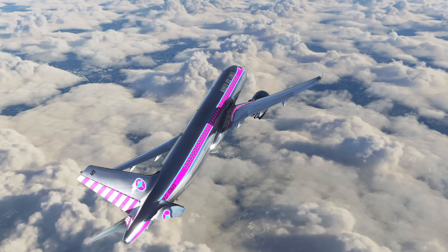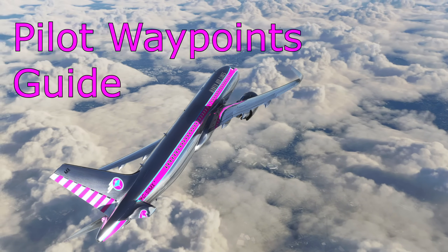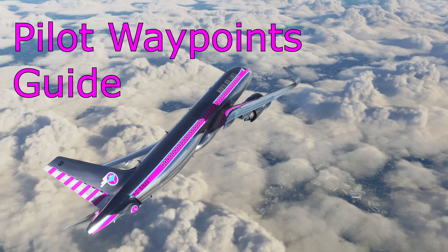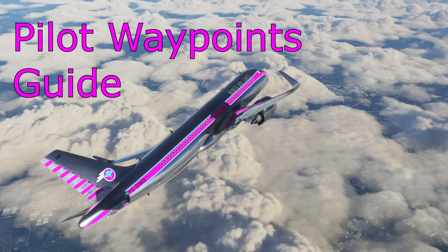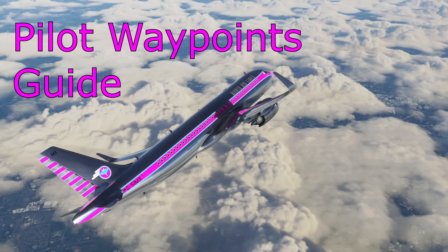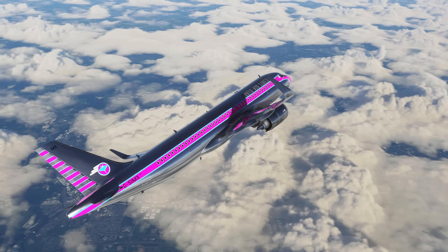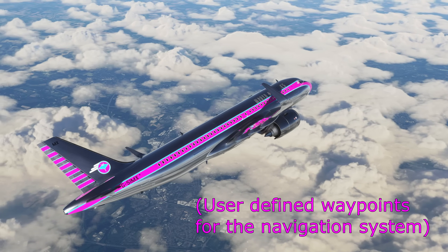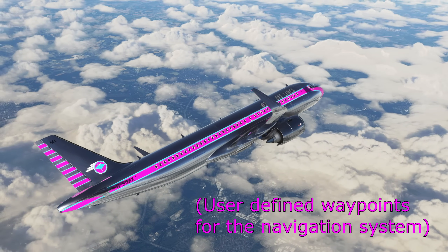Hello everyone and welcome to another video with 320 Simpilot. Today we're taking a look at another new feature in the FlyByWire A32NX — the custom waypoints, or user-defined waypoints, otherwise known as pilot waypoints. These are waypoints that we can enter into the MCDU and define where they are, give them names, and then navigate to them. The aircraft will find its way there in a sort of easy navigation mode, useful for a few circumstances and a very advanced feature.